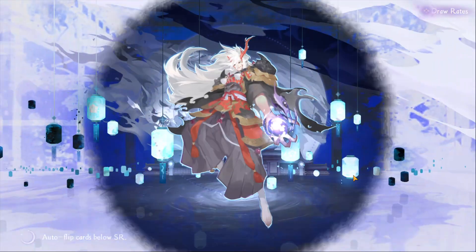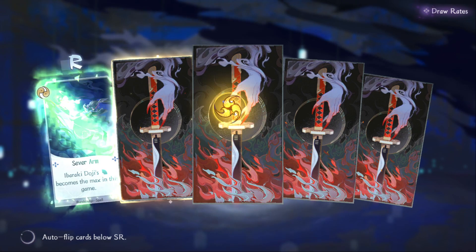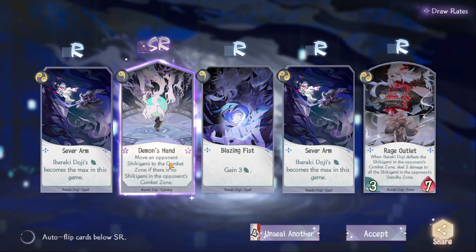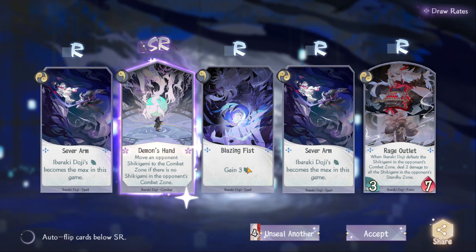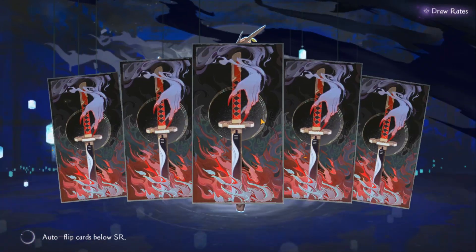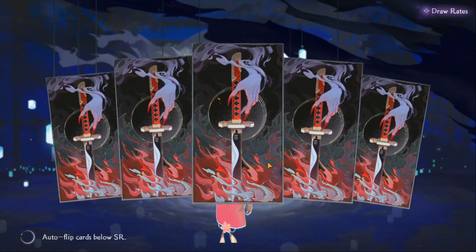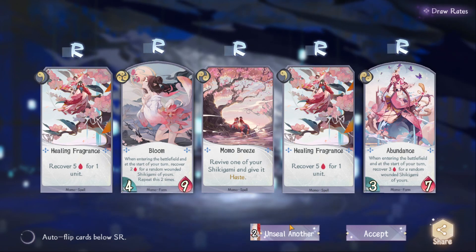This is Ibaraki Doji and I could really really use one of his SSR cards because he's in my main deck and he's awesome. The first one we get is going to be a basic SR card — 'Move an opponent's shikigami to the combat zone if there is no shikigami in the opponent's combat zone.' This is a really good card; I have it in my main deck right now too. I love this character as well — Yamawaro, I think that's how you say his name. Let's keep on going. I'm hoping we can at least get three SSRs, or maybe four — at least one SSR per each of the different types of packs. I think that'd be great.